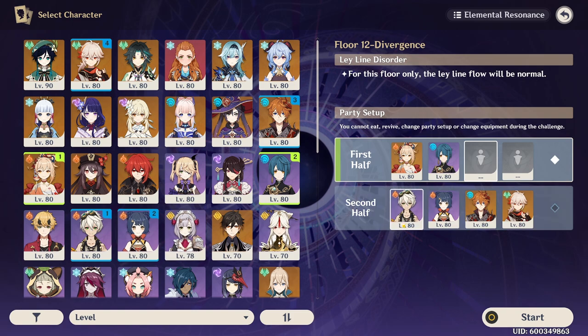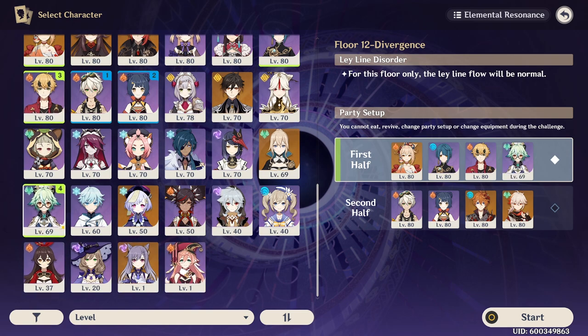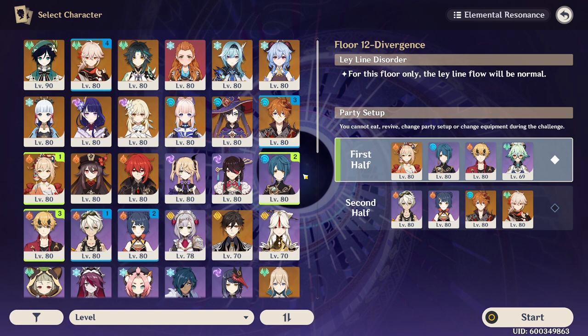But what if your Bennett is currently occupied on the other side of the party? In this case, putting in Thoma as a Pyro defensive option is actually not a bad idea. From a meta perspective, there are probably many other better compositions you could run. However, if you really want to run your favorite Pyro DPS while running Bennett and Xiangling on the other side, then this is something you could do.